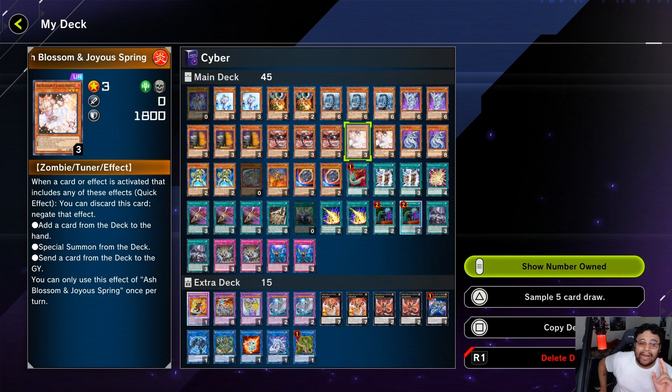I have two D.R.O.L., two Effect Veiler, and two Ash Blossom. I'm actually considering switching one out to add Ghost Ogre because of the typing. Ash Blossom is a godlike hand trap — stopping one search, to the grave, or special summon from the deck. The thing is it can be a dead card if you see multiples, so I'd rather substitute it for Ghost Ogre who fits the bill a bit better. Destroying the card is probably more crucial nowadays because everything is combo-based.